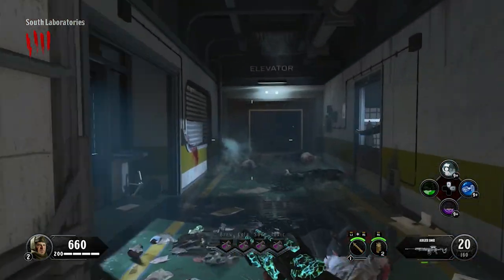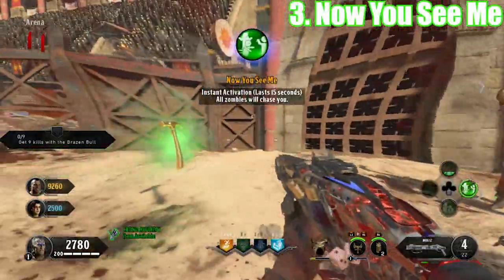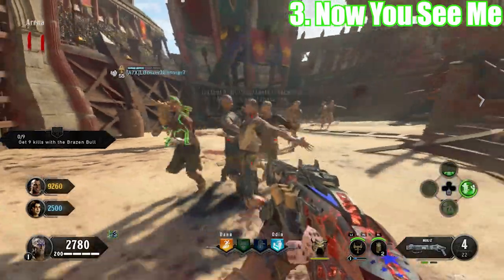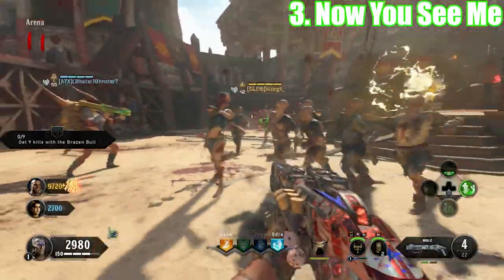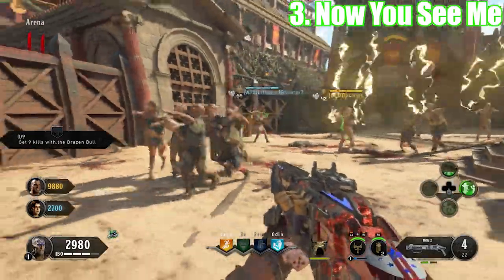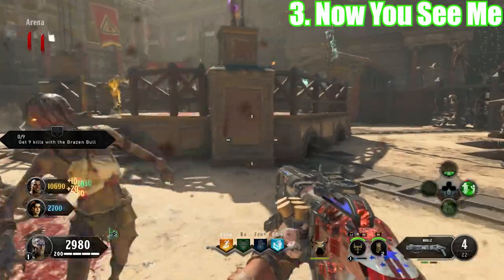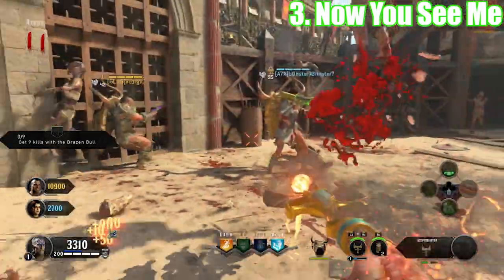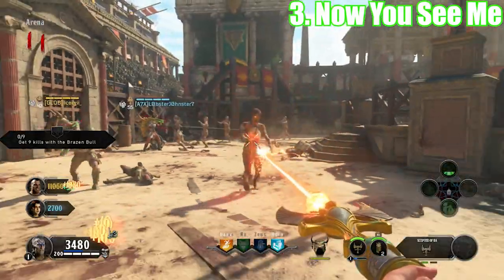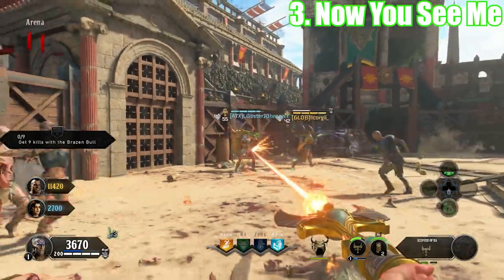Next up at number 3, I have Now You See Me — a returning classic gobble gum from Black Ops 3 turned into a classic elixir in Black Ops 4. This elixir makes it so that, when activated, zombies chase you instead of your teammates. It only lasts 10 seconds, so it's really not going to do much good. Your teammates could just use an Anywhere But Here, or an In Plain Sight, or literally any other elixir that helps out when evading zombies, and it would do the exact same thing but better. This elixir is just kind of useless, and it comes in at number 3.